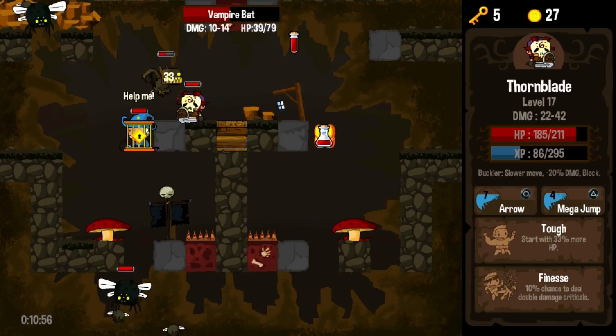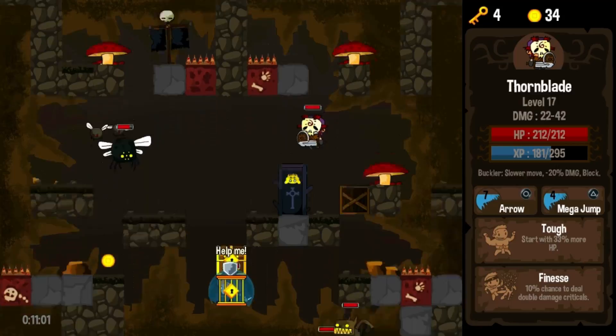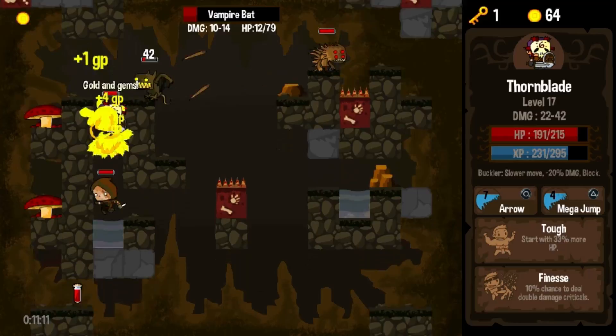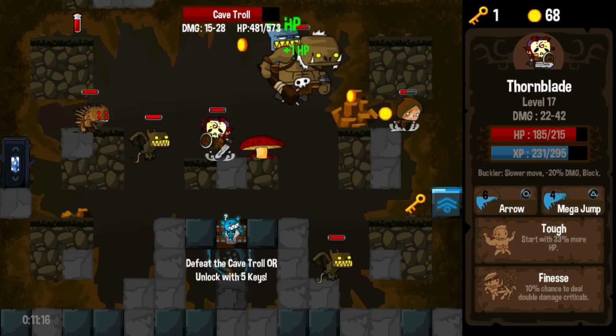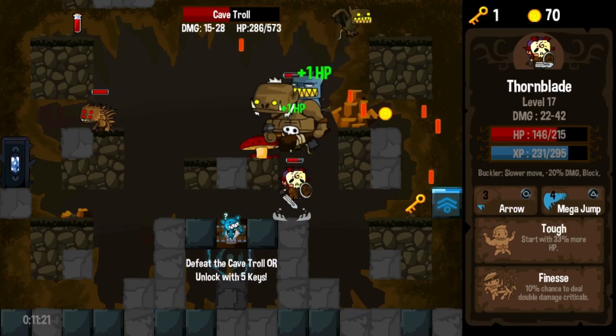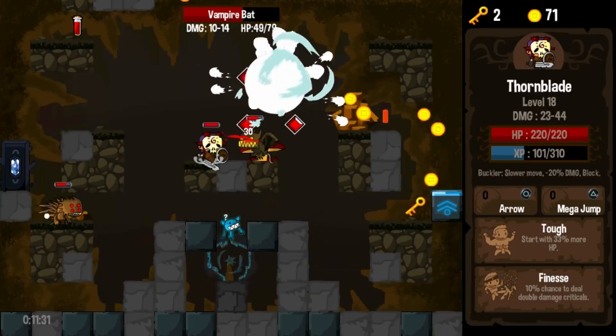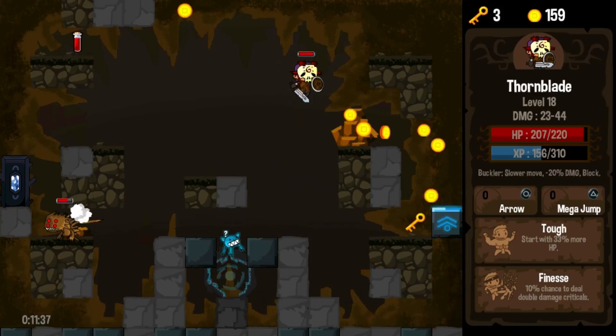It's an interesting graphic style, don't get me wrong — not particularly great or awesome, but it does the job alright. You can still see what you're doing for the most part. There's the boss — let's take him out and try to avoid being taken out by everything else at the same time. Just mega jump a few times to do a bit of extra damage. There we go — got all my health back, and I'll take him out for the spare experience. Free key — I'm always up for a free key.